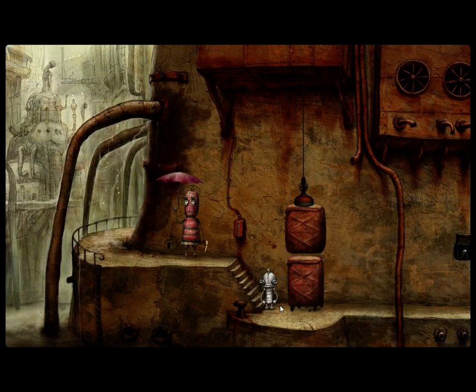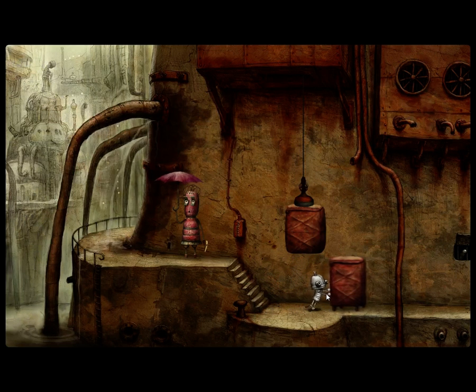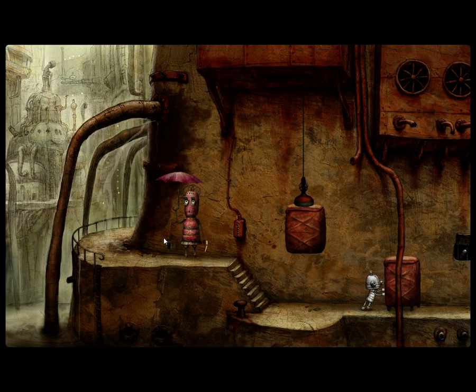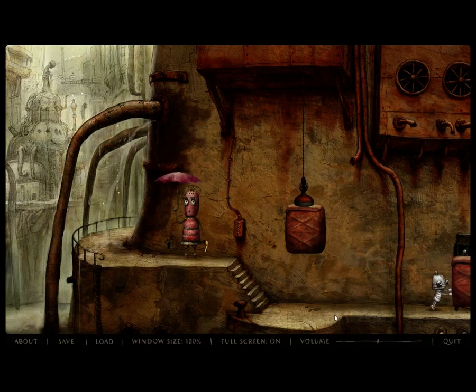Welcome back everyone. When last we left our brave and intrepid robot, we were going to get a puppy for this... I keep calling her a woman, but that's just because she has a pink umbrella. Who is to ascribe gender to these robots? Quite frankly, I think I'm being a little presumptuous. But we need to move this box. We need her umbrella. And if puppy plus her equals umbrella, that's a math I'm willing to indulge with.